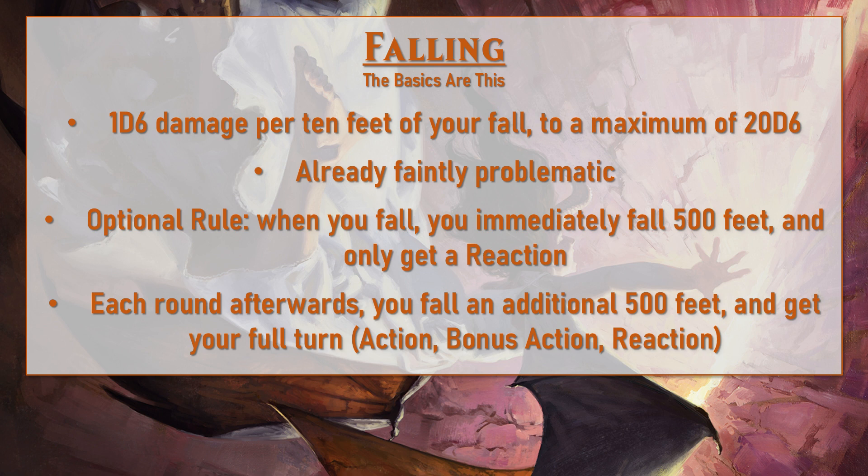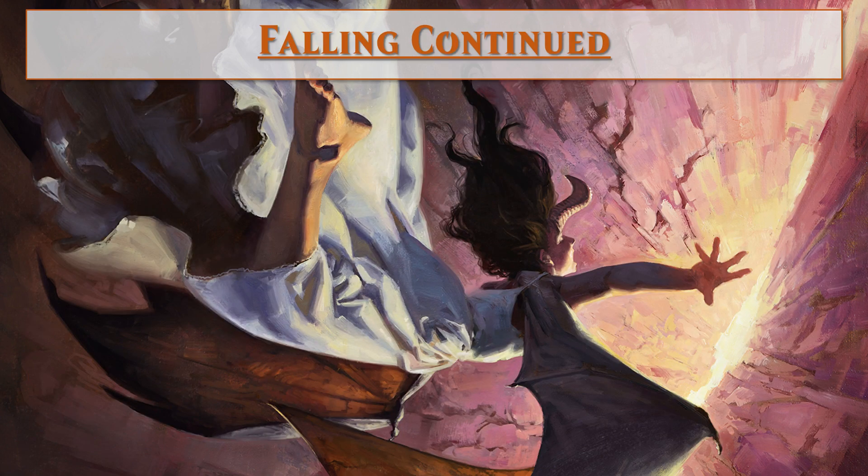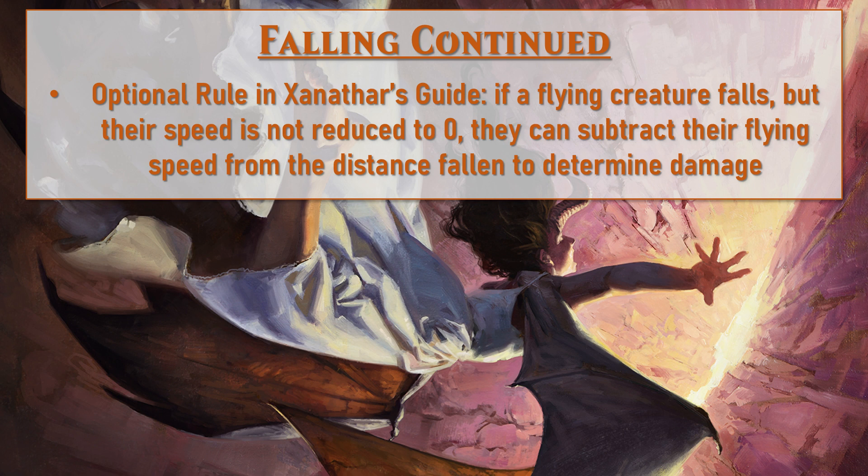A brief aside: flying creatures can fall as well if knocked prone or if they otherwise lose the ability to move, unless they have the hover ability or other things that can hold them aloft like certain types of magic. Rules as written, if you can fly but are knocked prone, you technically fall 500 feet immediately because you are no longer able to fly, and will only have a reaction to take. There is an optional rule in Xanathar's Guide meant to show what it's like if a creature is knocked prone but still has their flying speed — it lets you subtract that flying speed from the damage in terms of how many tens of feet the creature falls.